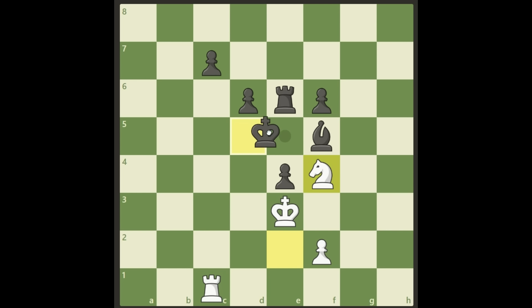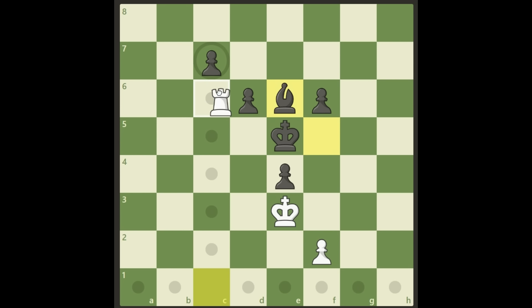After knight f4 check, black only has one square to go to: e5. But now, it looks good — we can take here — but really black will just take back, we take here, and again this is not winning for white. We have a rook for sure, but only one pawn, while black has three connected pawns, a bishop, and a strong king position. This is not winning.